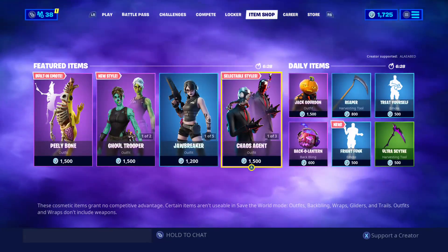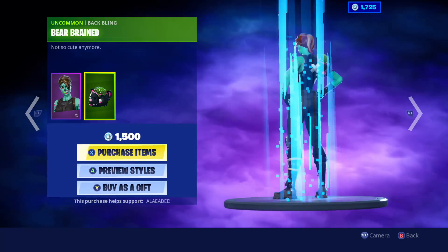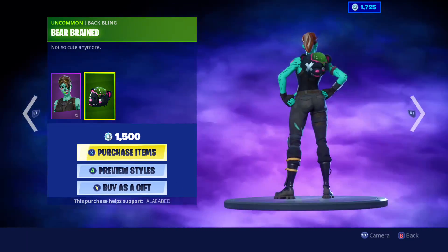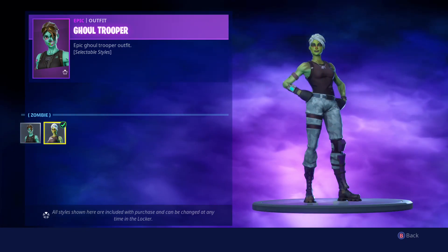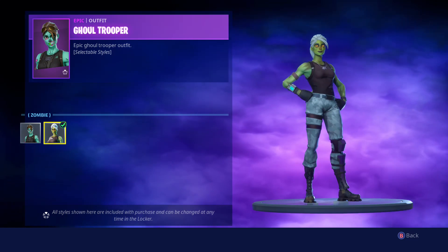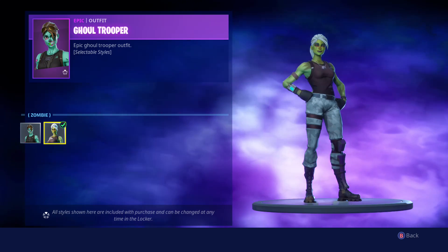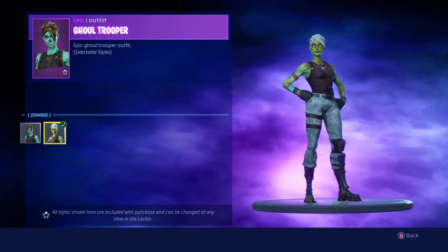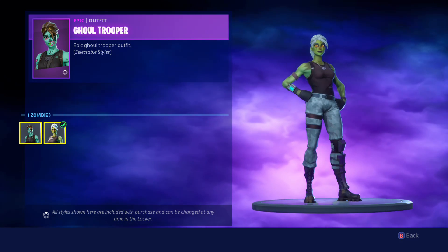Head over to the item shop and go to Ghoul Trooper. It comes with a back bling and two styles. The pink style is only for people that bought it during 2017, kind of like the Skull Trooper where the purple style was only available for people that bought it when it first came out in the OG item shop. So the pink style we can't get because we never bought it in 2017.